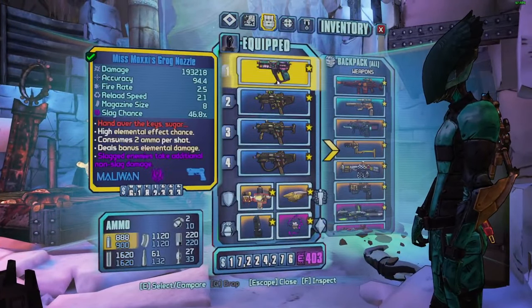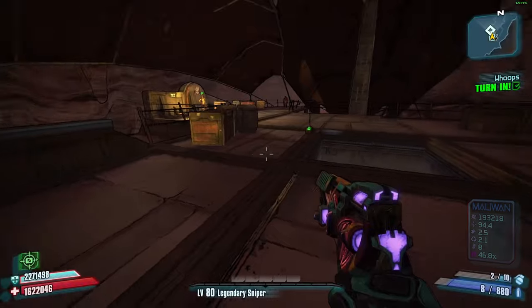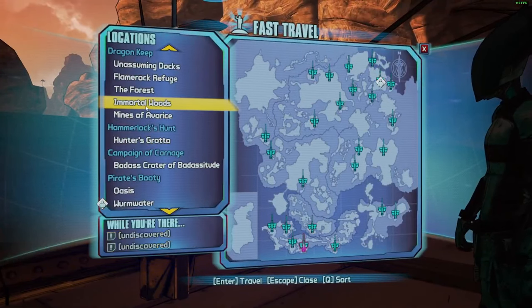We got the whole game beat right in our inventory. The plan, as you might have seen by the thumbnail, is to go and kill Hyperius the Invincible. On Zer0 that's not a very tall task — I just need to go get me a singularity grenade. I should figure out where to farm one. Southpaw is good.